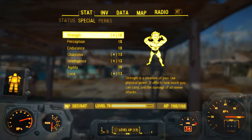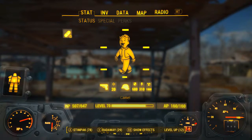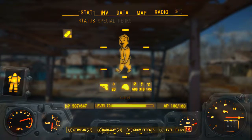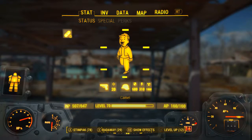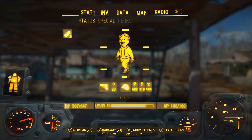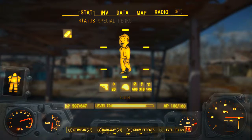Regardless of what my strength is outside the power armor, it's going to go up to 10 as soon as I hop in to use Tessa's Fist. It took me about three hours to figure out how to measure how much damage this is doing, but with the help of several Twitter followers and my good friend Koto Genesis, he informed me that under the stats tab in the Pip-Boy there is a sub-tab called Status. That little gun icon next to the helmet represents the damage output of whatever weapon you are equipped with.